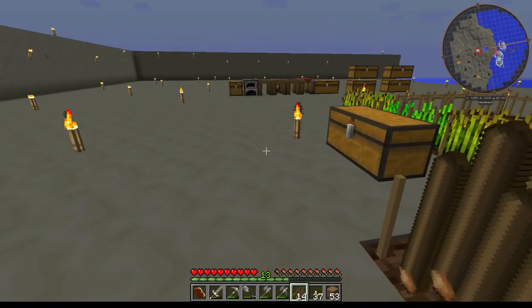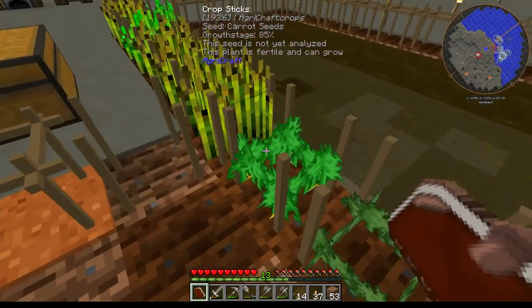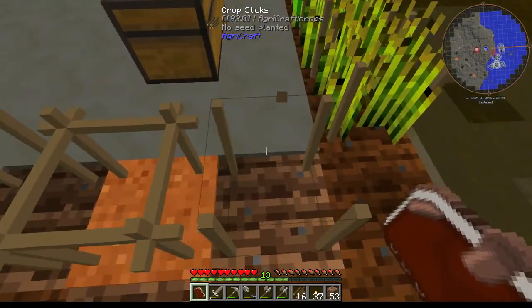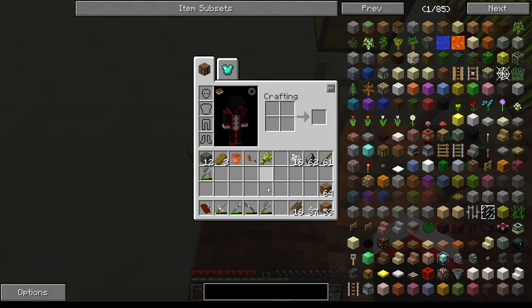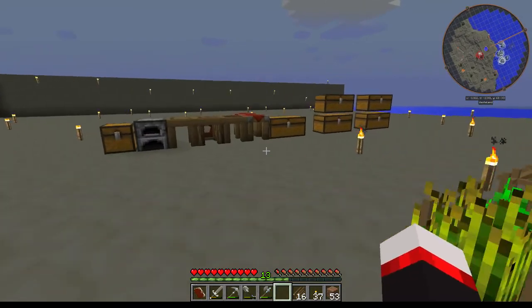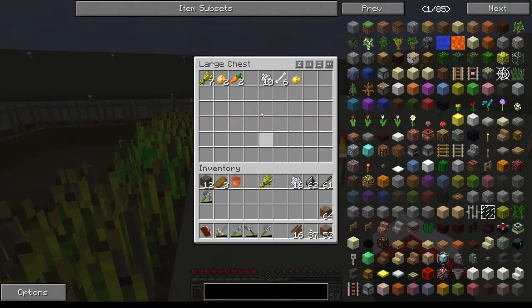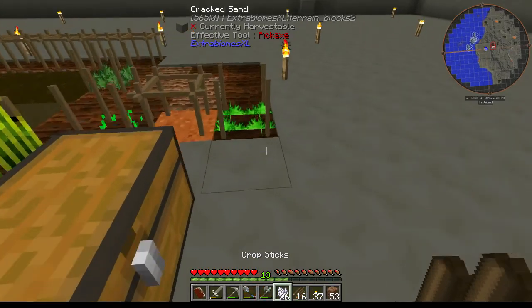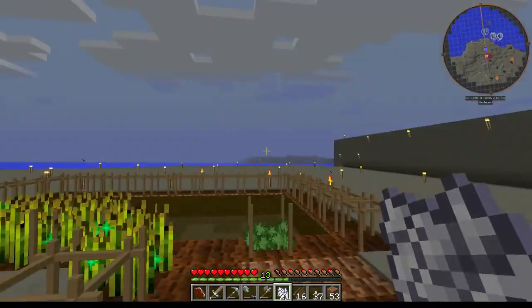Wheat plus carrot seeds should produce sugarcane when crossbred. I'm placing wheat and carrot seeds next to each other. It may take a couple tries. I've got a bit more bone meal than I thought, so I'll bone-meal these up because they have to be mature in order to cross-pollinate with each other. Done. Still raining — let me toggle the downfall, it's really annoying.